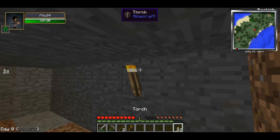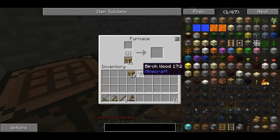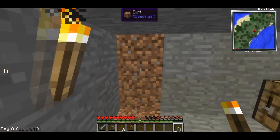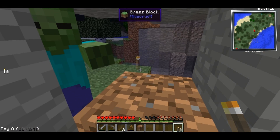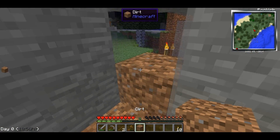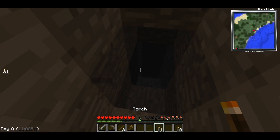Someone's going to spawn in here and kill us. I hear zombies — he's right outside. Should we let him in? No — I'm killing him, he's dead. I need torches. I found a mine. I like how in this mod pack everything's negative. I found diamond. What's it going to do to me? It's going to kill me.